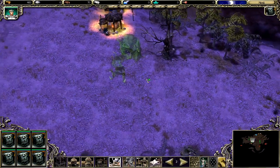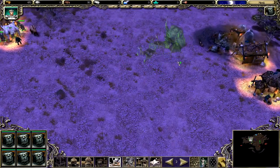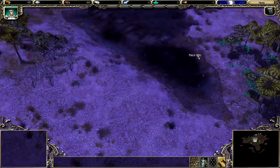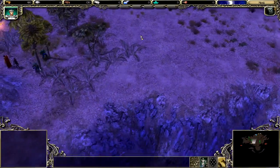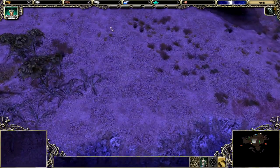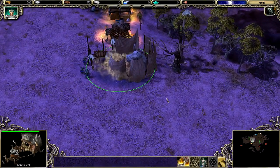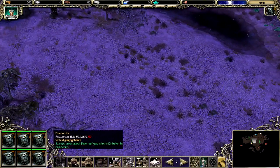Eine Fischerhütte irgendwohin und ein Nahrungslager hier. Dann können wir auf der großen Fläche auch Schweinezucht errichten, sobald es nötig ist. Das Gebäude ist einsatzbereit. So, Nahrungslager.